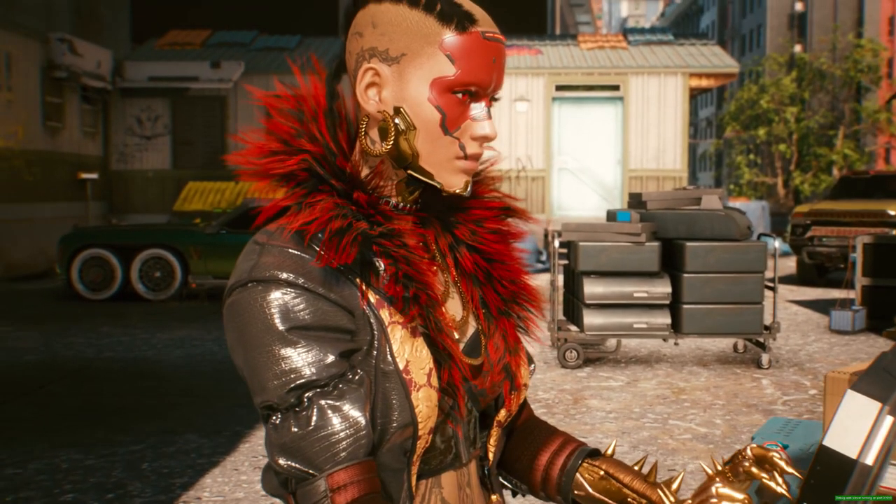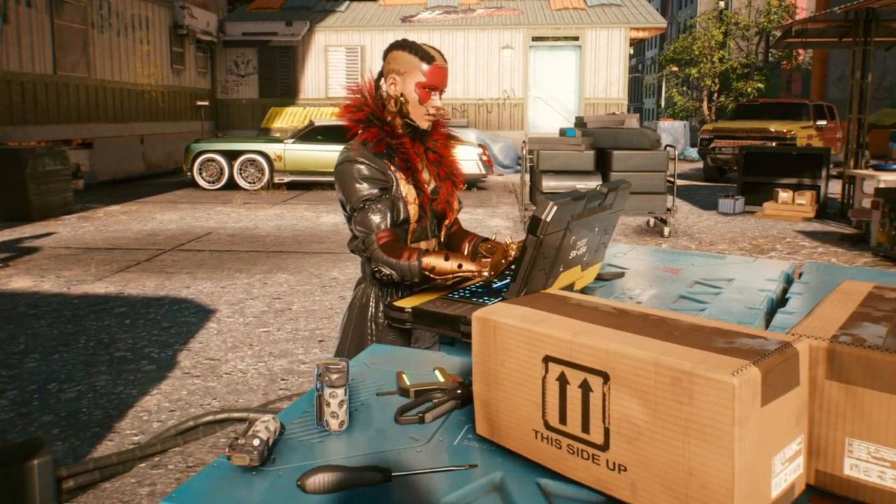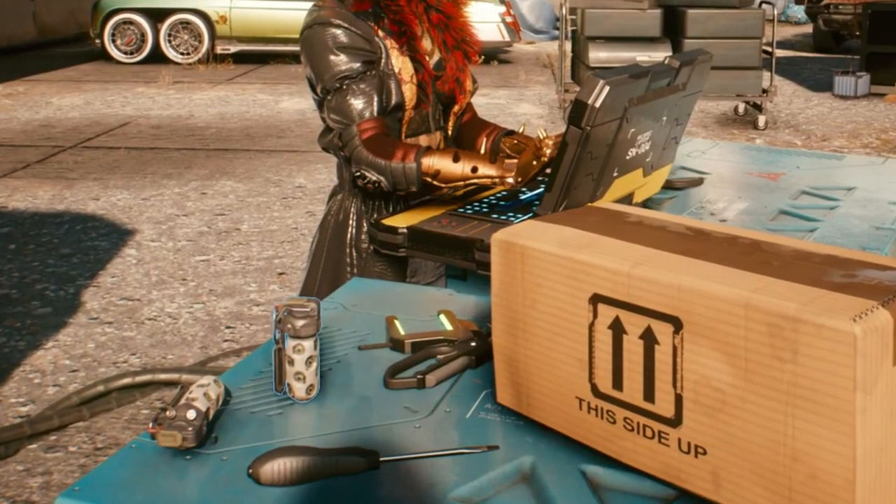Next up we have probably my favorite NPC design thus far. This woman looks like she is a high-ranking Valentino or Mox member, although it's more likely she's from the Tinos based on her surroundings, which probably pin her in Haywood. She is hacking into a computer of some sort so maybe she's a proficient netrunner, and we can see some grenades, a screwdriver, and a weird caliper on the table next to her.